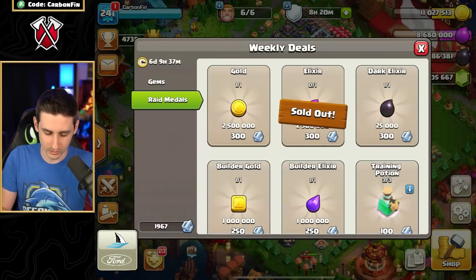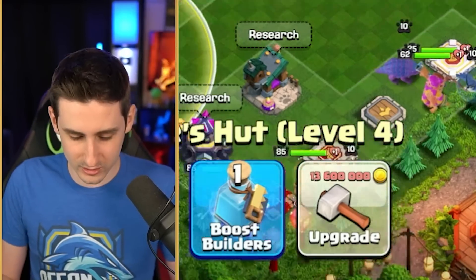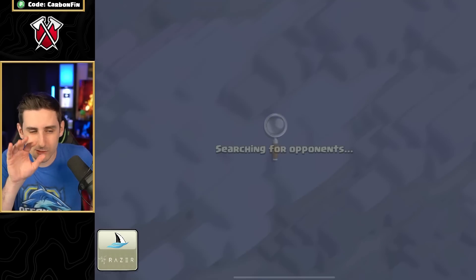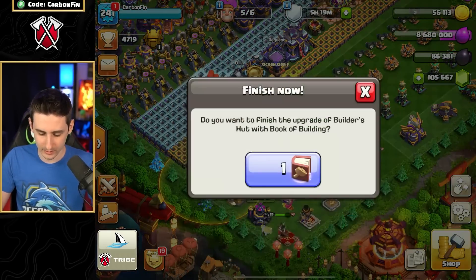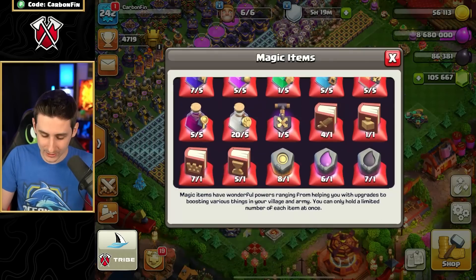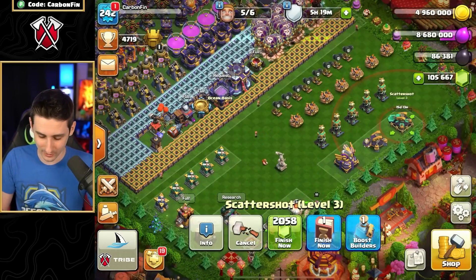13 million? Okay, I can go in here and grab gold — that's 13.5 million. I need 13.6 — are you serious? I want to try to save as many gems as possible, so I'll just spend a little gold to get over the top. There we go — that's all I need. So now we can get the builder upgrade done, use a book on that, then use the Rune of Gold and go finish the second Scattershot.